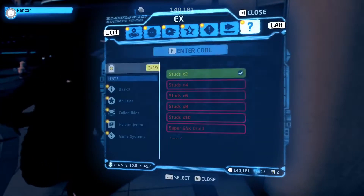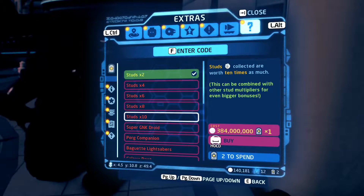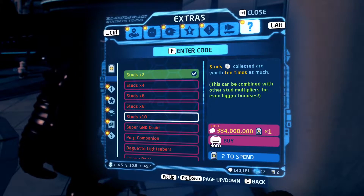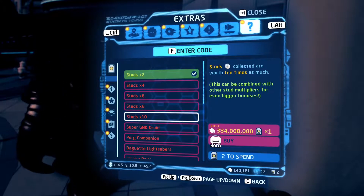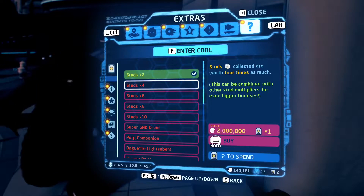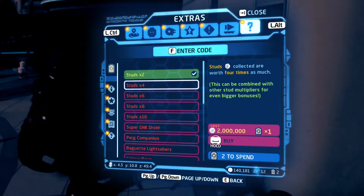Also, if you want to get even more coins, down here in the extras tab there's a bunch of stud multipliers. If you get all of them, one stud will equal literally like 3840 studs — I think I did the math correctly. If you get all these stud multipliers, you'll basically be able to get coins really easily.